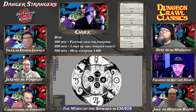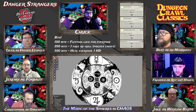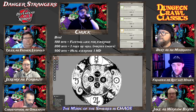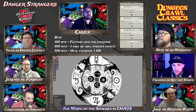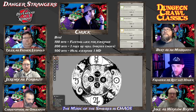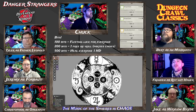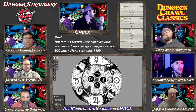Rockgut gets a 17 on Detect Magic. At that level, he's aware of any magical enchantment on any object or creature within range — including weapons, armor worn by creatures, and spells — but cannot distinguish which portions of targets are magical or determine the nature of the magic. He decides to burn a luck point to push it to 18 for more detail.